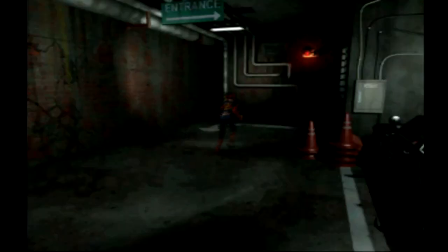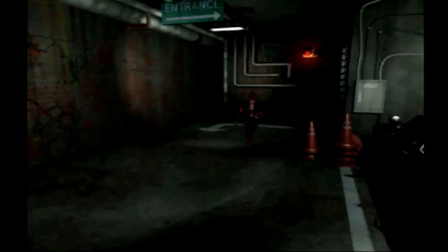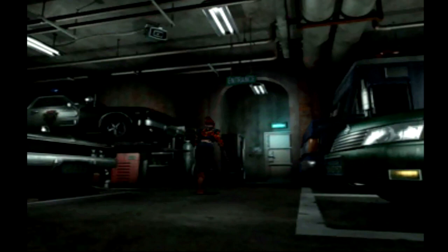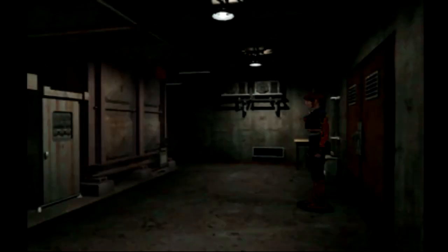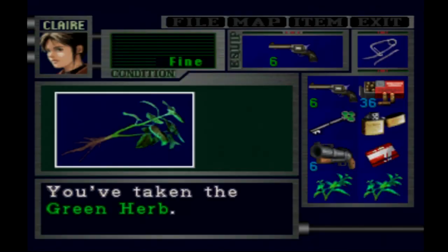We cannot advance the plot via the van in this parking garage, so we'll just pick up the green herb here and head back towards the door. This little parking garage will come into play once we head over to Leon's B scenario. Now there are two more rooms in the basement area for us to explore. The first one is a kind of steam room or utility room, and in this room there is one green herb, a map, and a little puzzle we have to do.